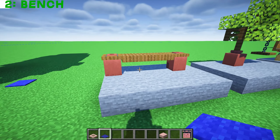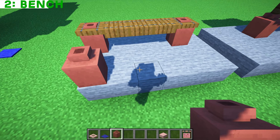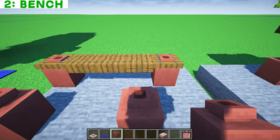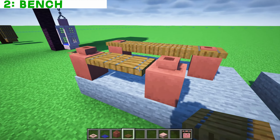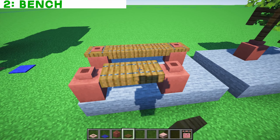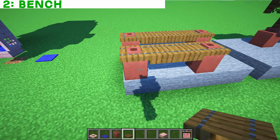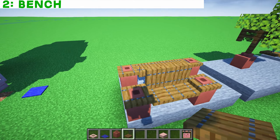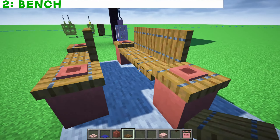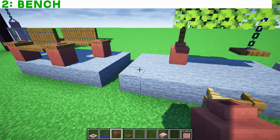Here is a little bench — this one is very simple to build and it uses the decorated pots. We're going to go for some trap doors right here and then some trap doors facing that way. You can place trap doors right on top of the decorated pots. You've got a place to sit in the park — super easy.